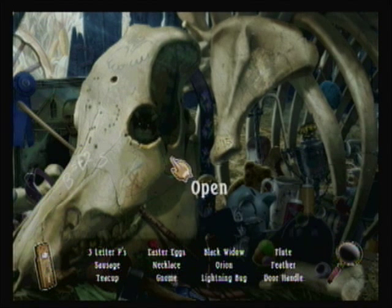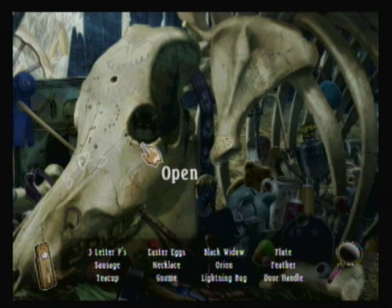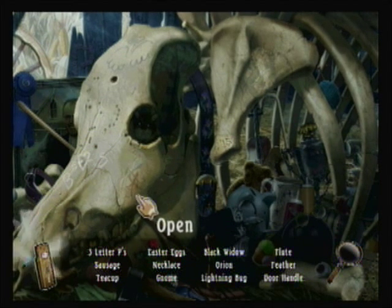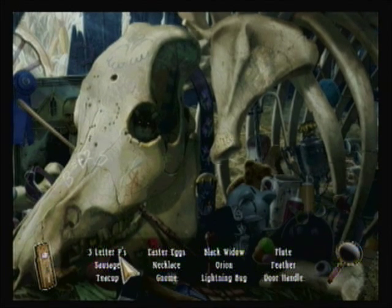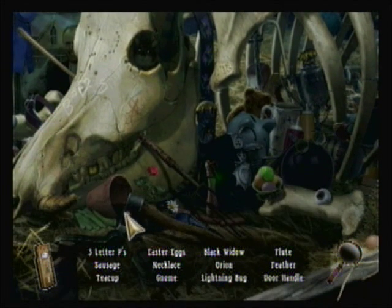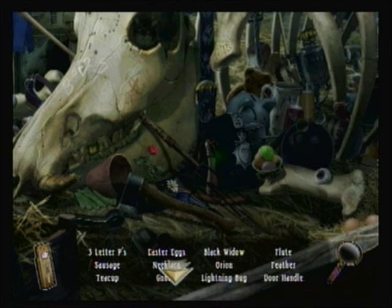So we're out here in the barn. I think there's a mouse looking at me — kind of odd, gets your attention. And a moth — they're annoying in real life and in a video game. Three letter P, sausage, a teacup, easter eggs, a necklace, a gnome, Black Widow, Ryan, a lightning bug, a flute, a feather, and a door handle. I have some smart-ass comments for that, but I'll keep them to myself.